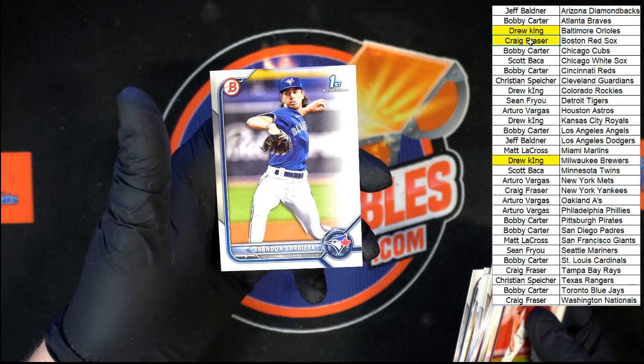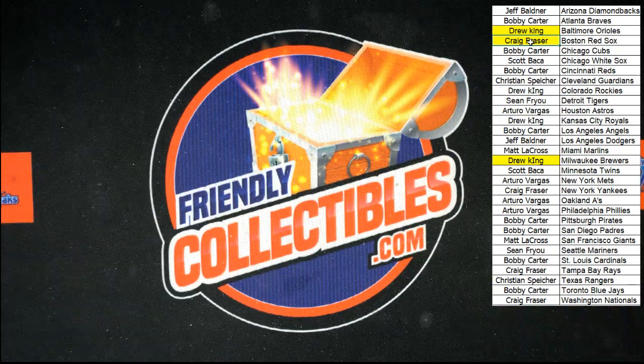And that's the last card in the box. That was box number 203 — yes it is, 203 Bowman Draft. Next one's listed up, let's do it again. Thank you all, we'll see you in the next break!